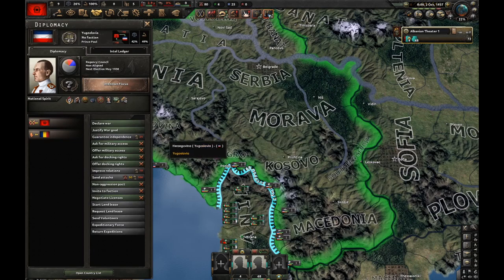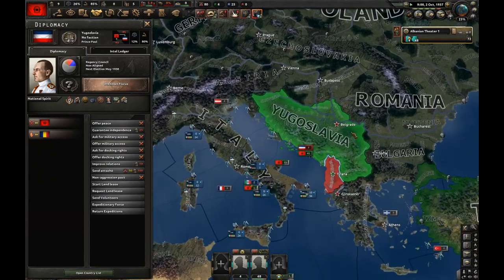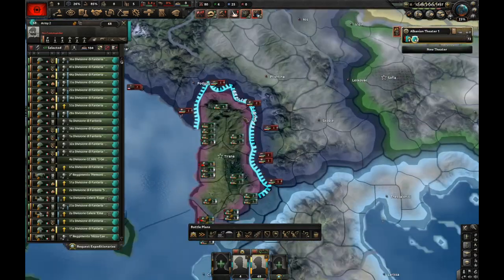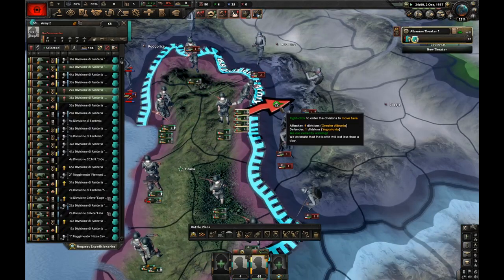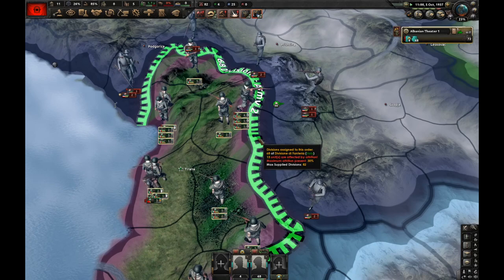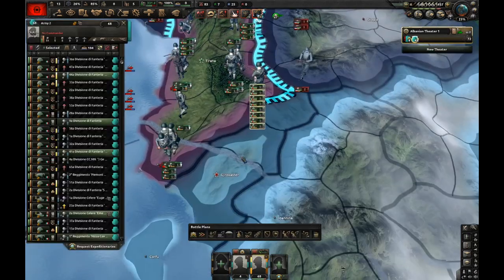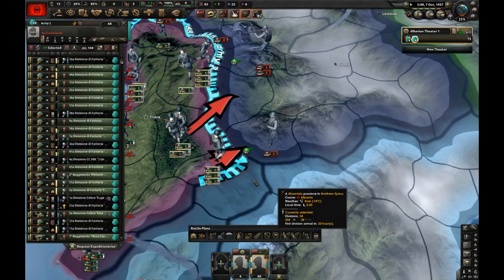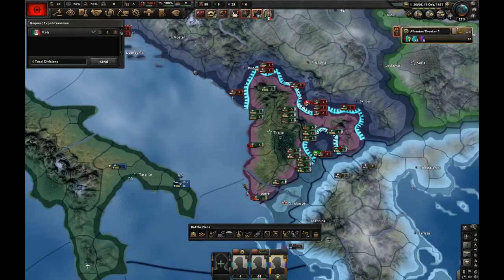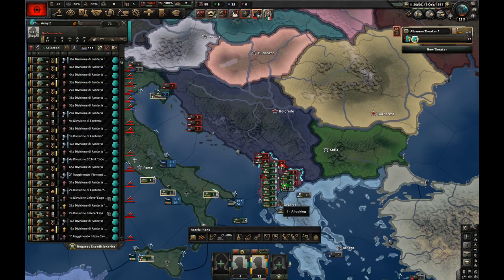Pay close attention to this situation. I'm going to declare war on Yugoslavia. Now I'm at war with both Yugoslavia and Romania. I didn't call in Italy, and as you can see, Italy is not at war with them. But I still have Italian troops - and yes, Italian troops are fighting against Yugoslavia even though Yugoslavia is not at war with Italy. So I'm basically fighting my own wars with Italian troops. All I have to do is make sure I don't take out the other Albania, and Italian troops remain loyal to me. Let's encircle these two divisions right here. Italy will keep training more and more divisions and I'll keep asking for them - they'll just hand them over.